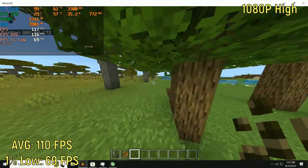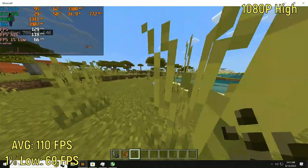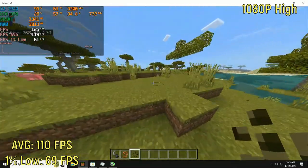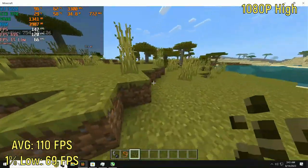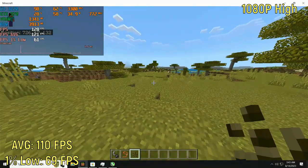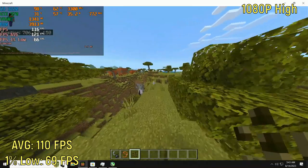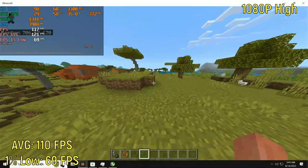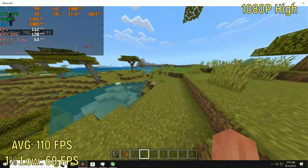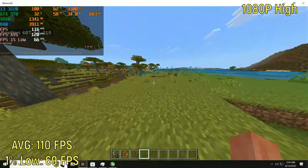Minecraft at 1080p on the high settings with a render distance of 16 chunks — which is far from the highest possible but pretty negligible past 16 chunks anyway — the game was getting around 115 frames per second, with a 1% low of around 69. It was a very good experience, though I did notice some stutters when running around. Bedrock Edition is far better than Java Edition when it comes to stuttering issues.